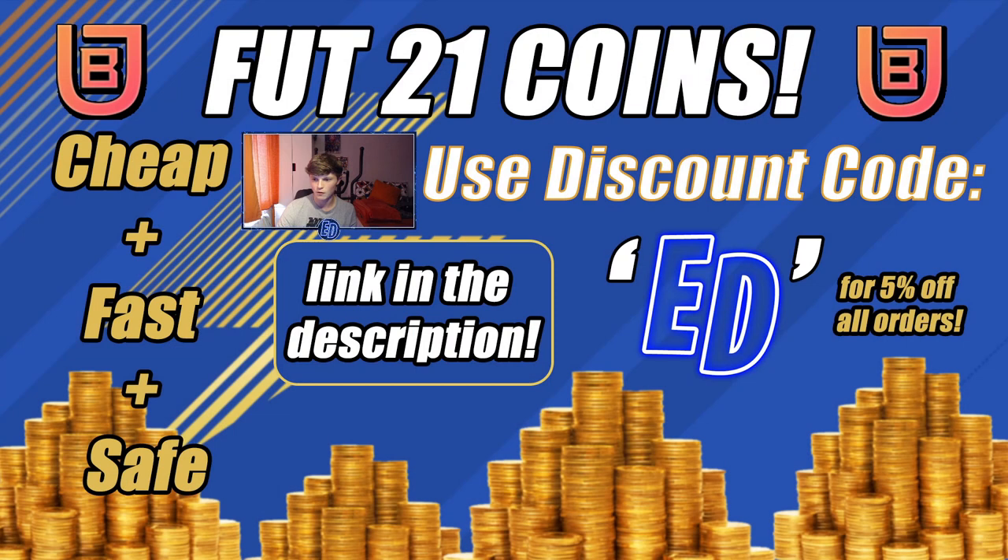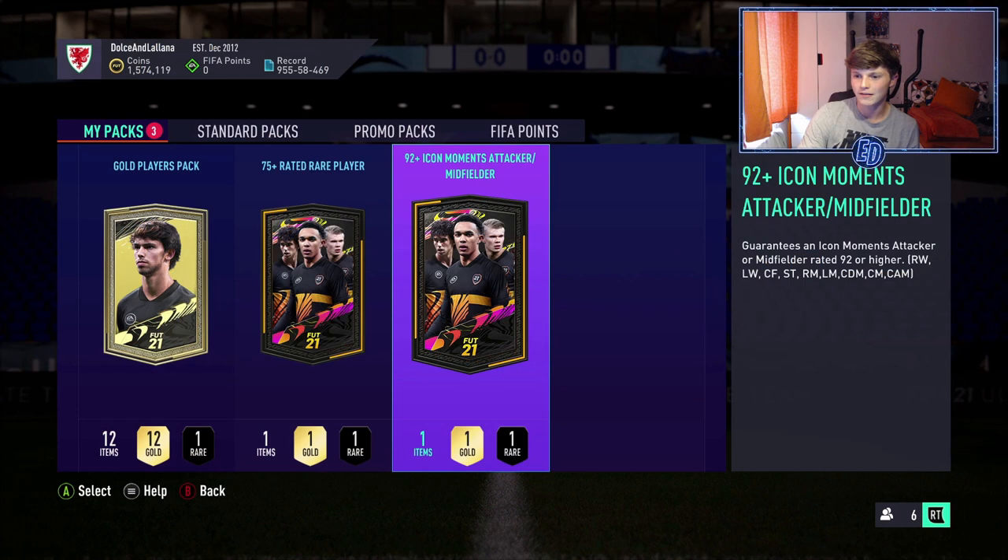Before we do that, if you want to get some cheap, fast, safe, reliable FIFA 21 coins, check the link in the description. Use 7buy.com, use code ED for 5% off everything on the website — really good if you want to get some of these new players, buy some icons, or anything you like. With that said, let's get straight into it.